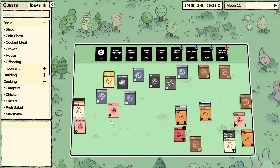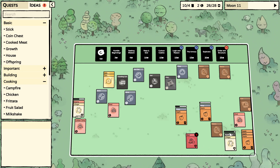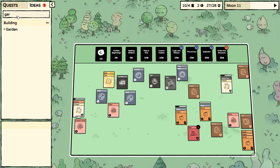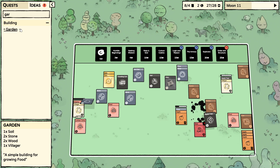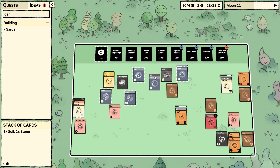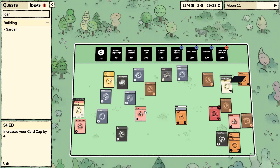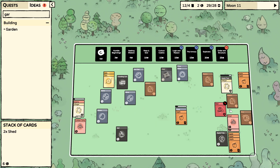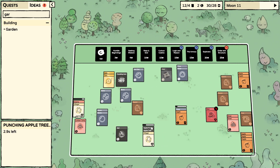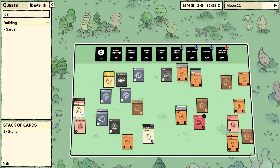I'll give you armor as well — very nice. Garden: two stone, two wood, one side. I think I'll have to go for another cap increase first, because this is not looking good at all.